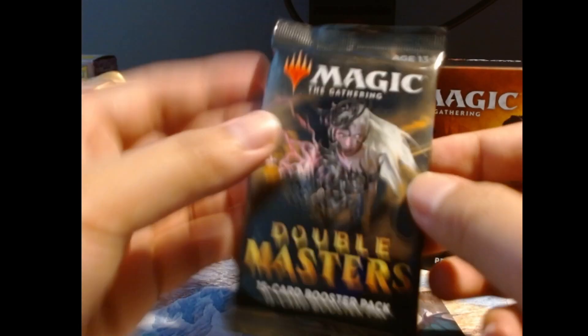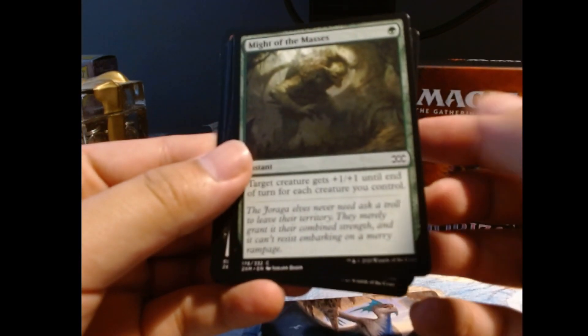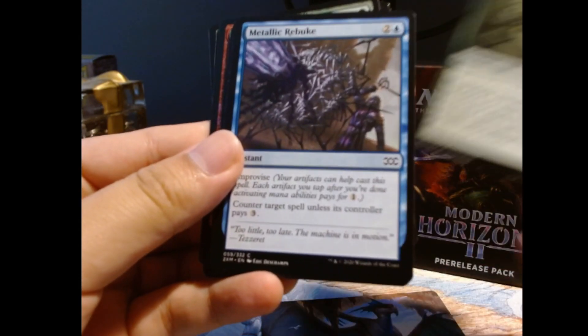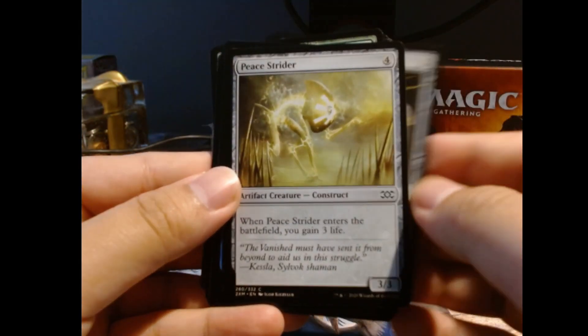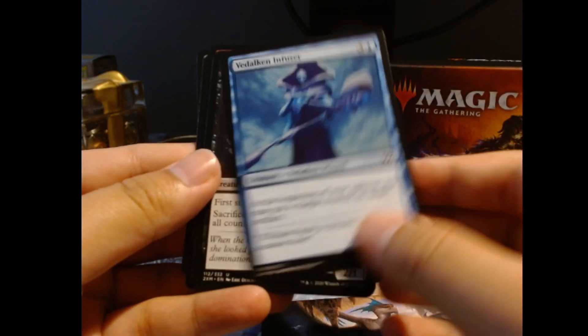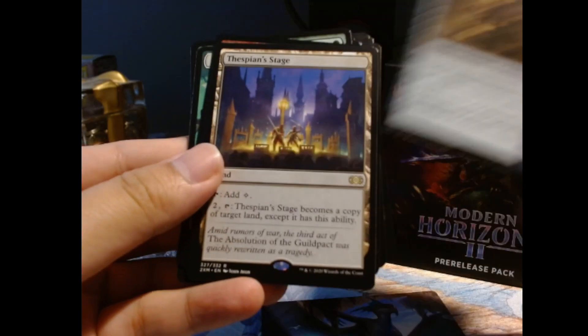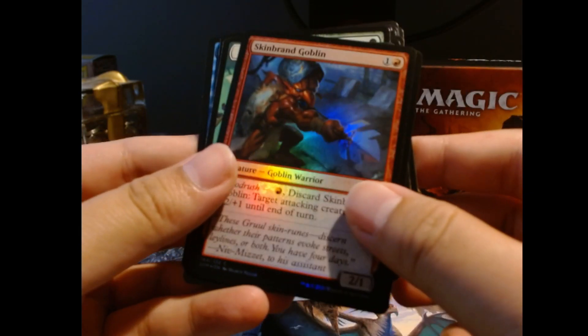And last pack — Double Masters. Might of the Masses. Driver of the Dead. Oh, I thought the rares were in the beginning — I was wrong. Peace Strider. Thought to Engineer. Thespian's Stage, okay. And Baleful Strix, alright.